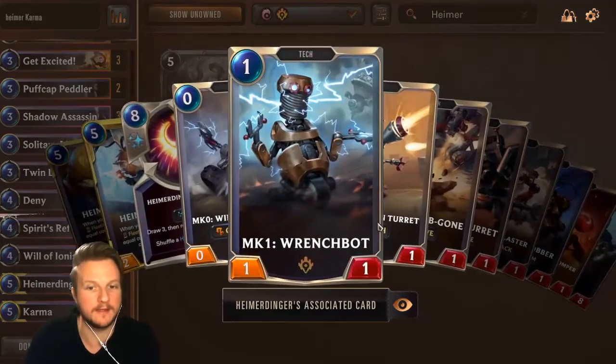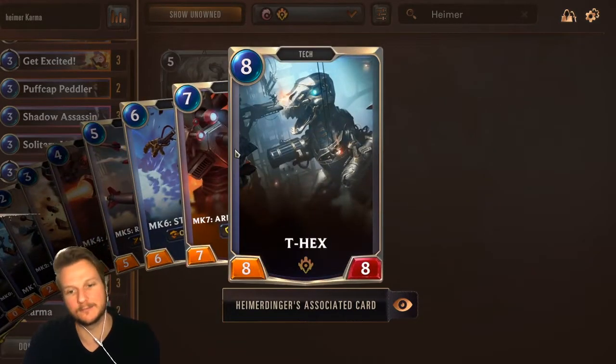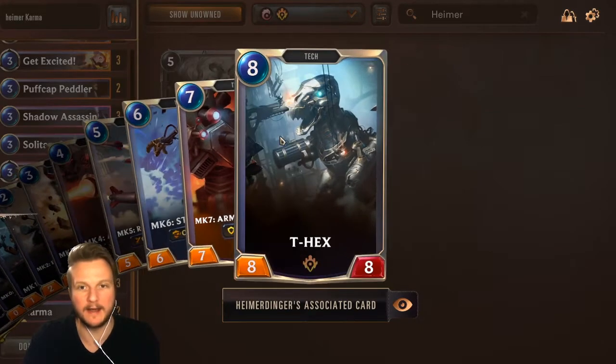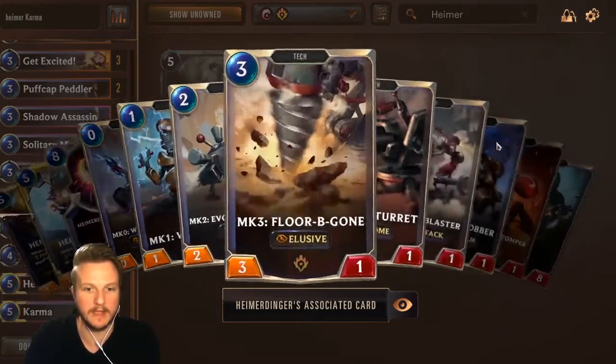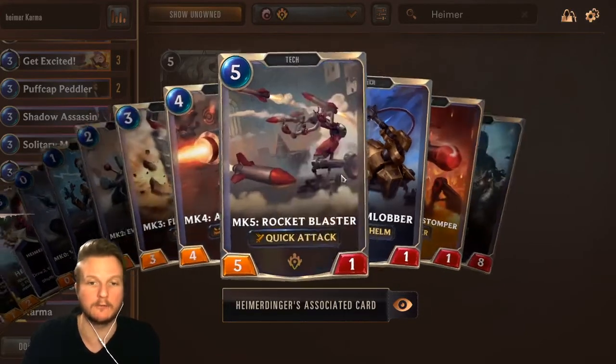It can go from a very weak wrench bot to the T-hex, which is a super powerful card, and most of them have also a little flavor — this one has a barrier, this one has overwhelm and so on.